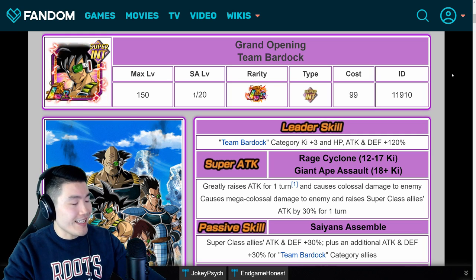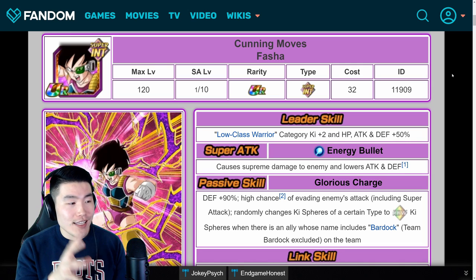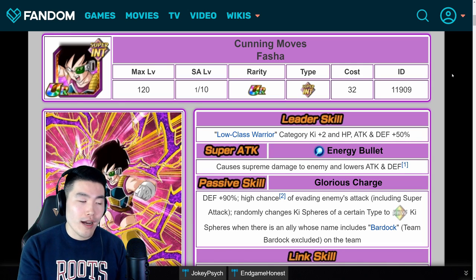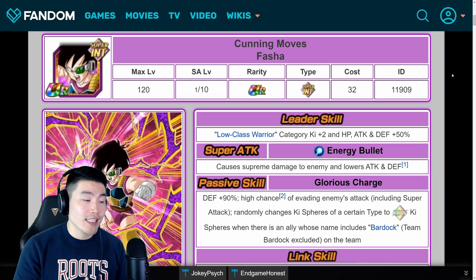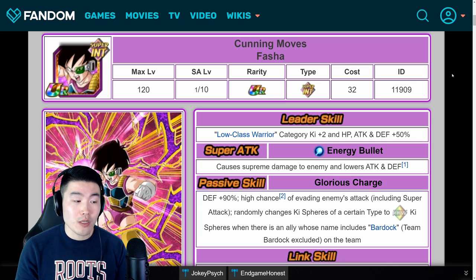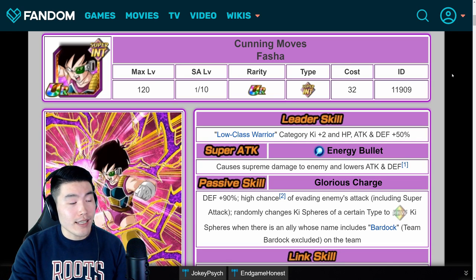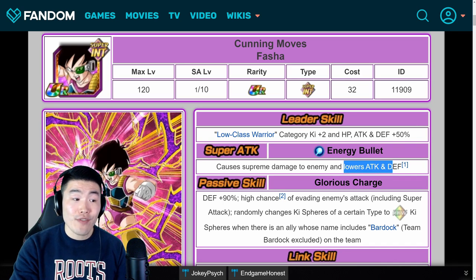We're going to start here with the Int Fasha first, and we'll circle back to the LR Bardock in just a second. As far as Int Fasha goes, her main role on this team is to be kind of a tank and also somewhat of a support unit. Her passive is defense plus 90%, high chance of evading enemies' attacks including super attacks, and randomly changes key spheres of a certain type to rainbow key spheres when there's an ally whose name includes Bardock on the team. So mainly tanking with a high chance to evade and 90% defense, and then a little bit of support with the orb changing. She also lowers the enemy's attack and defense with her super attack.